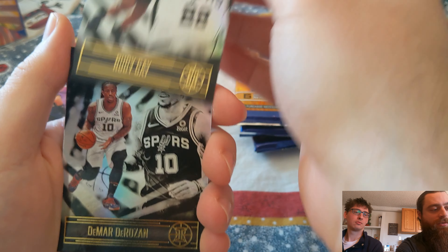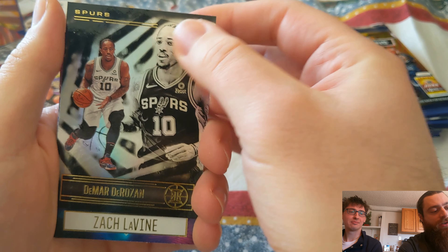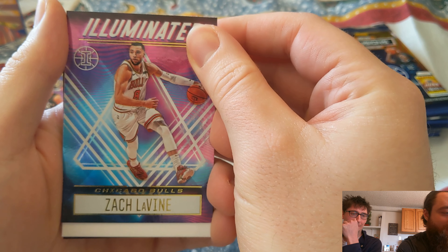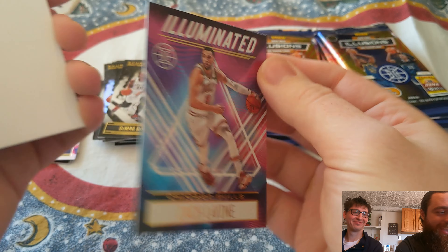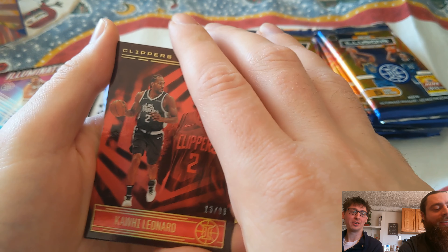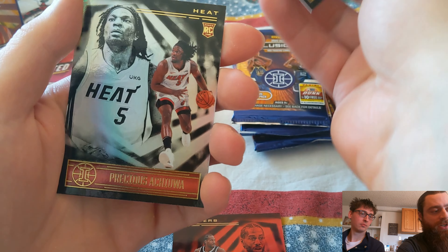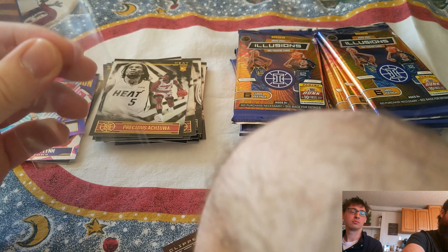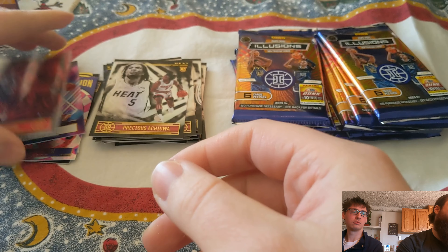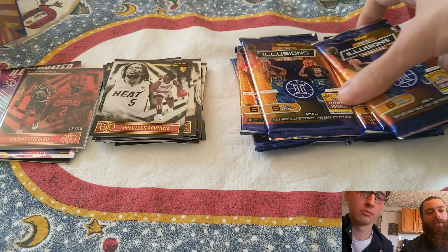I think I'm doing pretty good here. The first pack was the best one, but I've gotten some solid rookies and inserts. If I could pull the auto I'd be thrilled, but knowing me I will not. Rudy Gay. Then speaking of Bulls, there's a cool Levine card — very cool. Another fake. An out-of-99 Kawhi — we're gonna sleeve him up. Kevin Love and Precious Achiuwa.